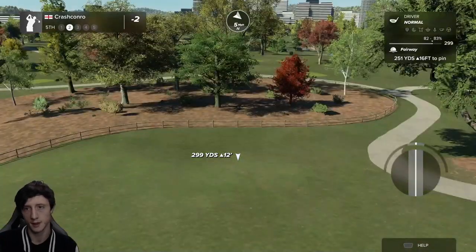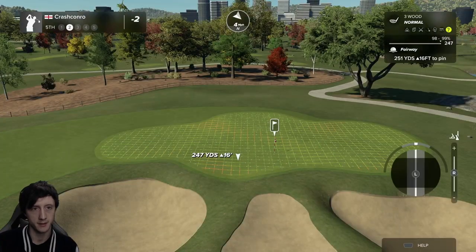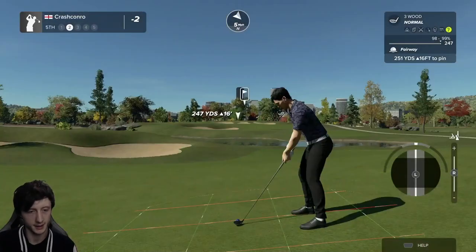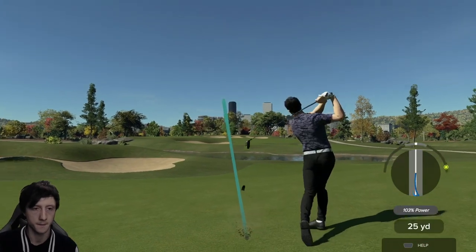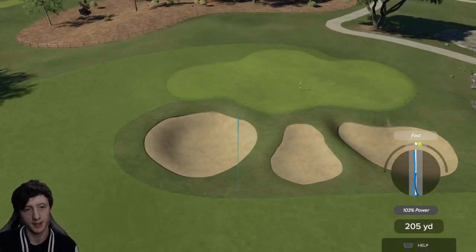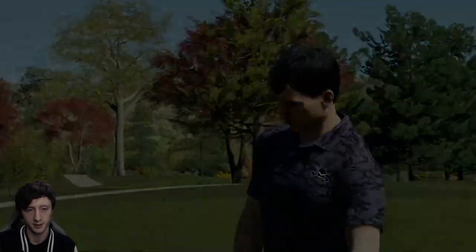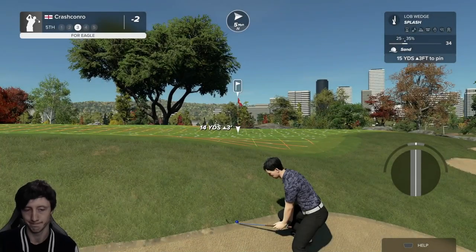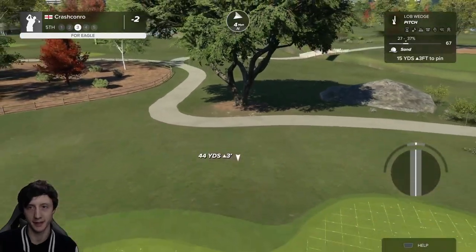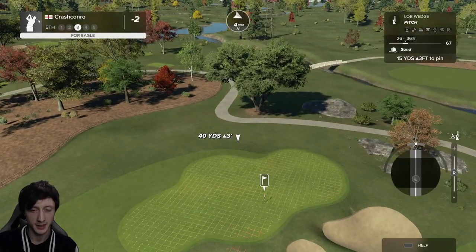Shall we go for it? Should we drive it? I don't think a driver gets up there. Shall we go for an overpower? Let's do it — I messed up a risky shot on the previous hole, but there's not many stakes in this. Just a 103%, not too much of an overpower, and it is going to be either in the bunker or the rough. Did that plug? I think that plugged. It could have just rolled back in the bunker, hit the rough, but instead we're plugged in this bunker.